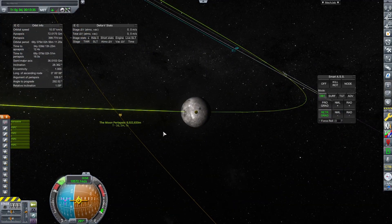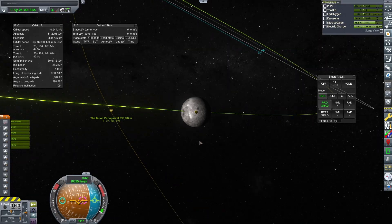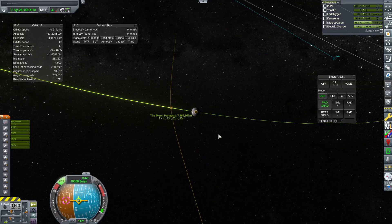If I could have gotten a closer approach and had a smaller craft, smaller tonnage, this would have been a little bit easier. But as far as we're concerned right now, we're doing the heavy satellites program, so we've got quite a bit of weight to move around with such tiny thrusters.